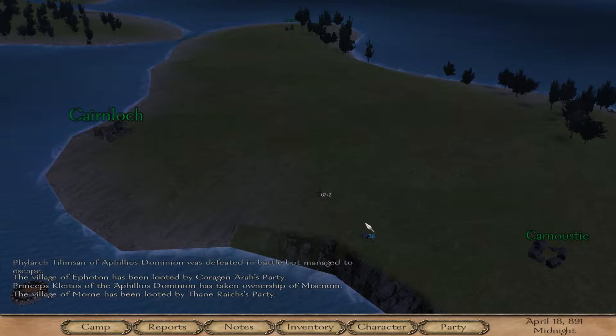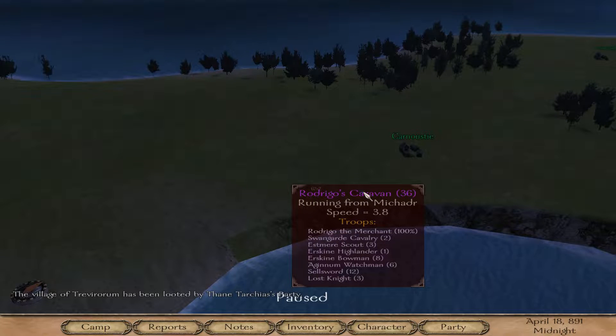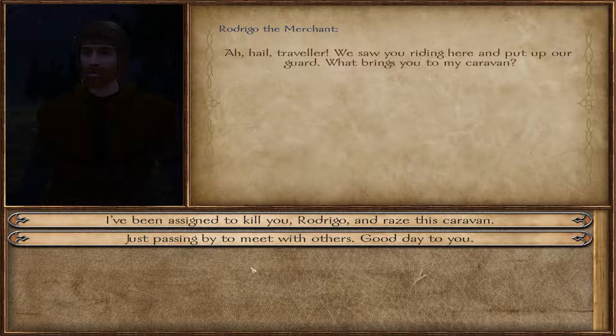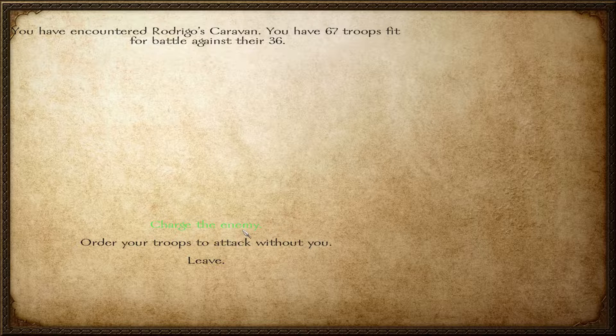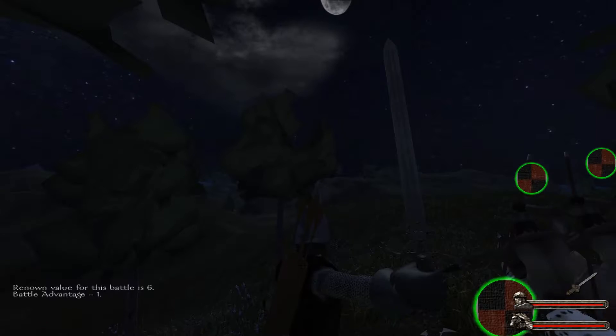After a little bit, we have found Rodrigo's caravan. Let's look at this quickly — Rodrigo the merchant has a Swaganar cavalry, Estimere scouts, a few south swords, and a few lost knights. Nothing we can't handle. 'I've been assigned to kill you, Rodrigo, and raze this caravan.' 'You're no ordinary bandit, are you? Perhaps we can arrange a deal — safe passage for a greater sum than your employer promised. What do you say about 1,000 silvers?' We're just going to attack this caravan.